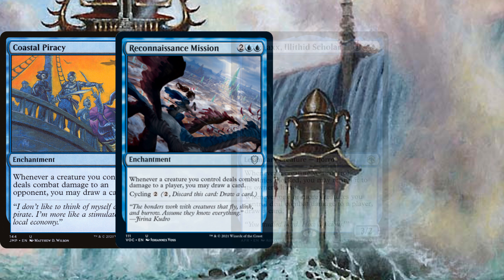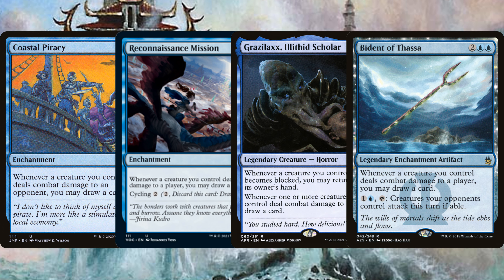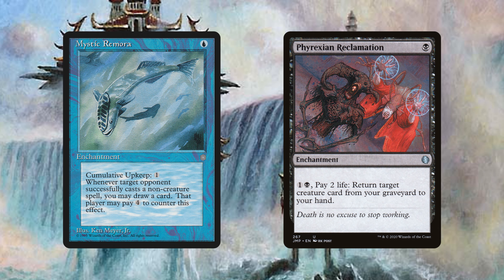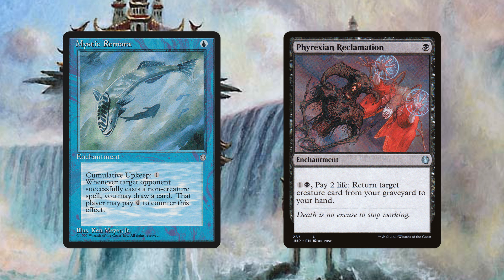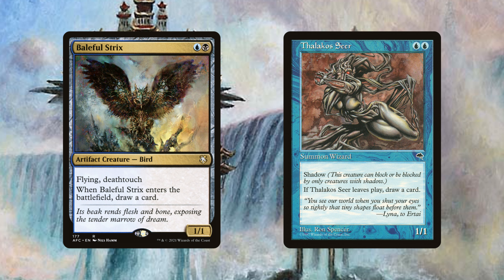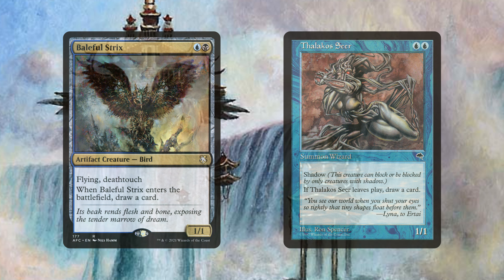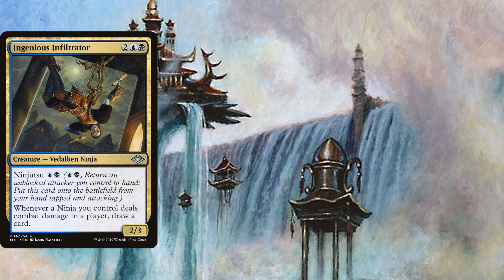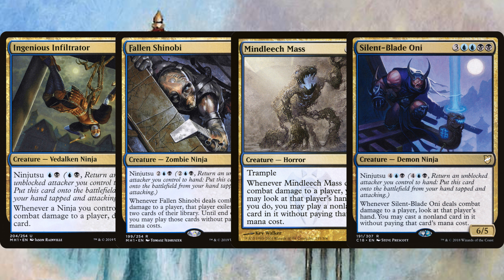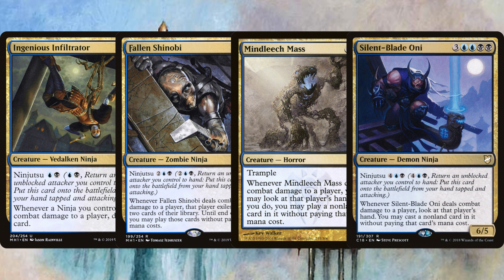Coastal Piracy, Reconnaissance Mission, Grazilaxx, Illithid Scholar, and Bident of Thassa will each let us draw a card when a creature we control deals combat damage to a player. Mystic Remora and Phyrexian Reclamation will allow us to get some repeatable value off a tiny enchantment. Baleful Strix and Thalico Seer will each draw us cards as we use them for ninjutsu enablers. Ingenious Infiltrator, Fallen Shinobi, Mind Leak Mass, and Silent Blade Oni will each gain us value as they deal combat damage to our opponents — this will generally be done through ninjutsu.